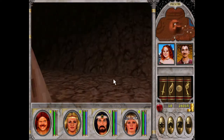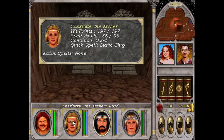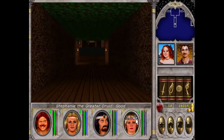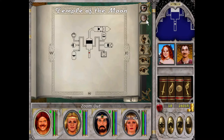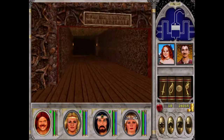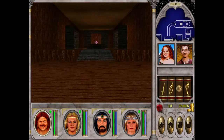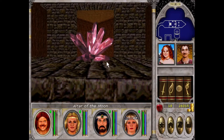I'll just save. Charlotte's promotion quest as well — she's still just a basic Archer. I'll go in here. Where's the altar? I think it was right through here — good thing we don't have to worry about any of this, we can just go straight in. I think the altar's here. Altar of the Moon.